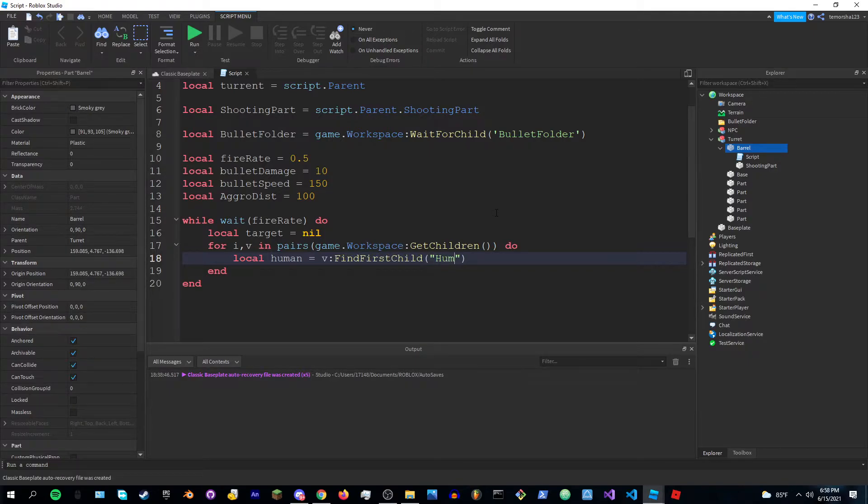Inside the loop, do local human equals v:FindFirstChild('Humanoid'), and local torso equals v:FindFirstChild('Torso').